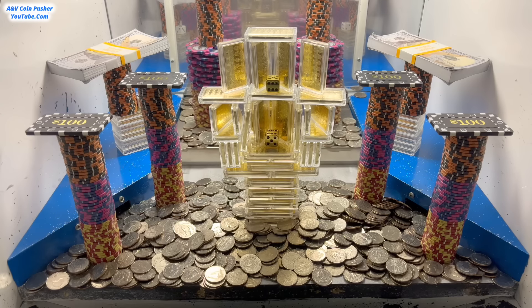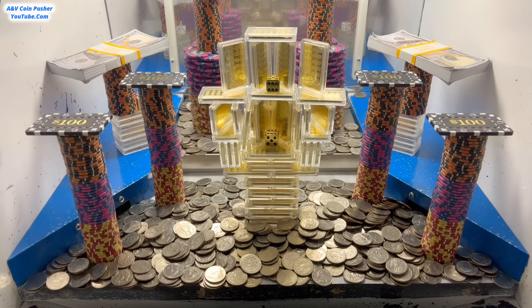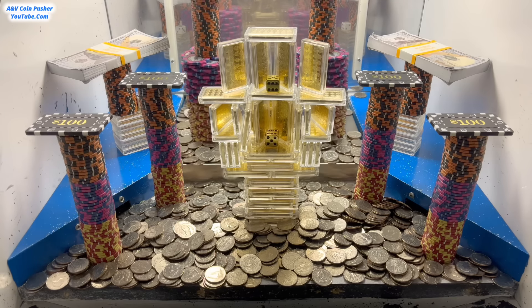What's going on everybody, I'm back with another high limit coin pusher video. Today we're doing a half a million dollar buy-in and they gave us 100 quarters to get started — pretty expensive game, so wish me good luck. The machine is loaded up decently well today. There's a ginormous golden tower right in the center with two golden dice on it. If we get those gold dice, we'll roll them at the end of the game and the gold bars will multiply by whatever they land on.